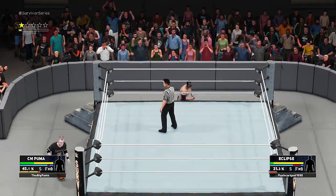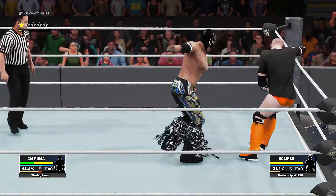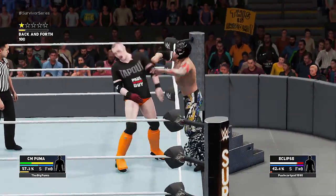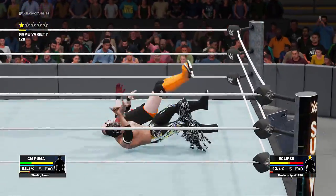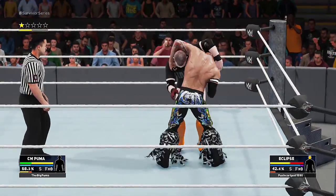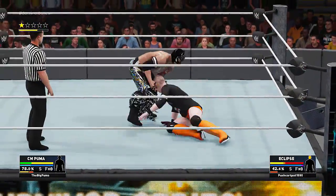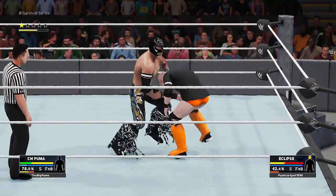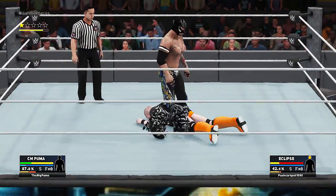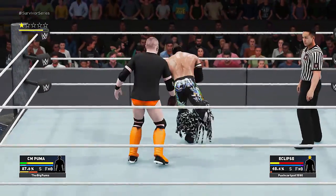We're gonna sit around right here, wait for him to come back in - and he does, oh we both ran at each other. We got to do our moves. Here we go, I'm gonna bust this dude up - bam! So we got to do two signatures, which is totally doable. We still need the announce table and kick out on the final count. We might have to let this guy pin us and try to kick out.